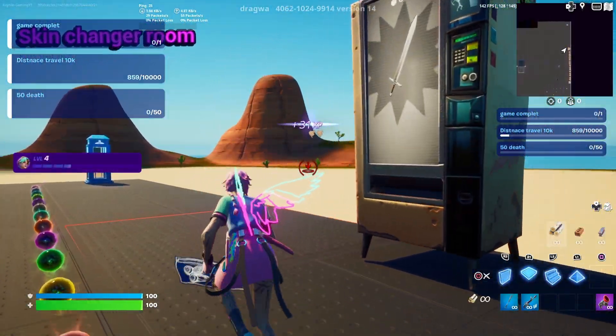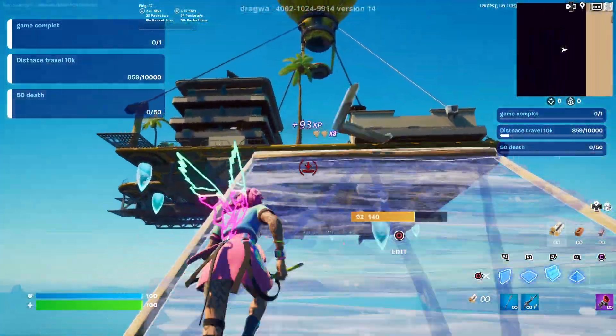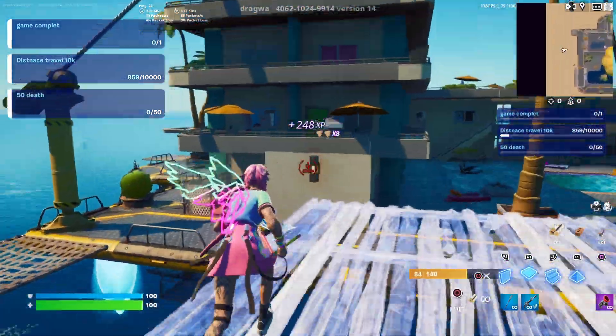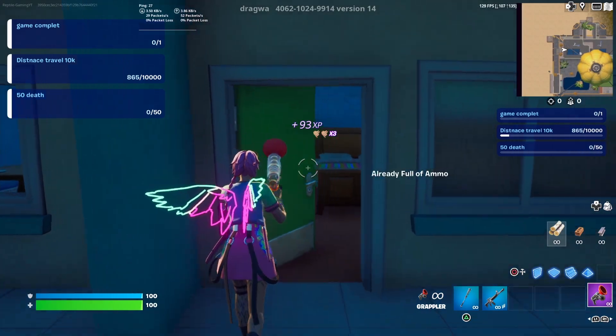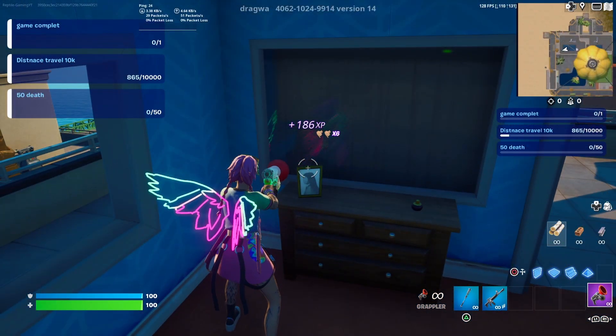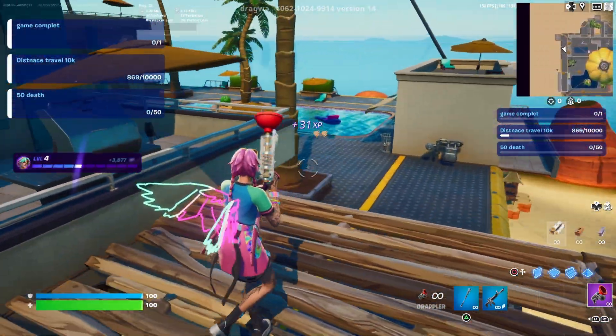After earning that XP, you're going to see a floating island. Build up to the floating island — you'll see a little balcony on the building with two umbrellas. Go through the green door between those two umbrellas, then turn to your right side. There's going to be a picture frame — earn XP on that picture frame.